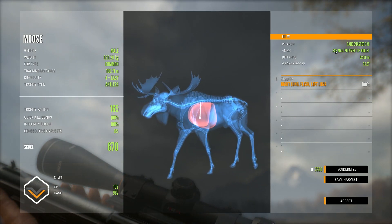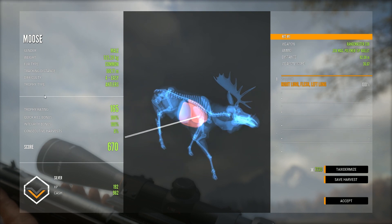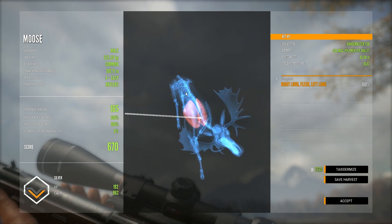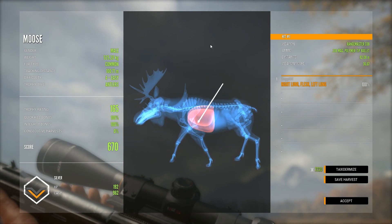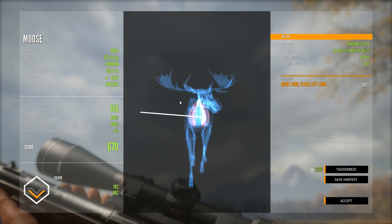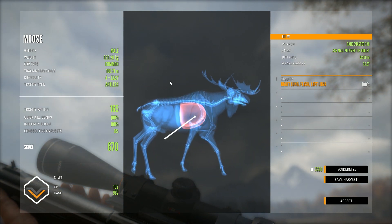This is a 100% quick kill — a double lung shot on a moose with the recommended .338, which is the max caliber you can use on moose. You can see we penetrated both lungs. If you take a shot like this at about 150 meters or more, you might only penetrate one lung and get slightly less than a full quick kill. To clarify: if you want to get close to the animals, always go for the double lung shot. If the animal is facing you, go for the heart shot — the heart is somewhat easy to hit on most animals, although some may have penetration challenges.